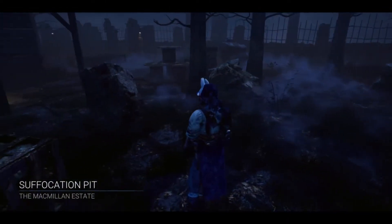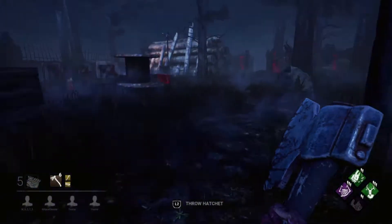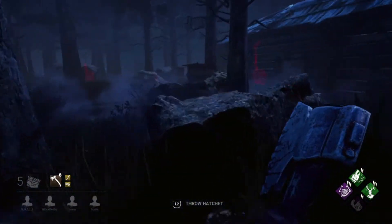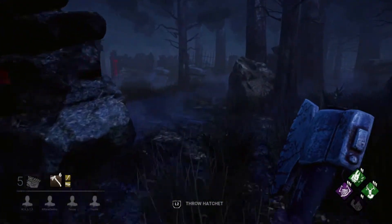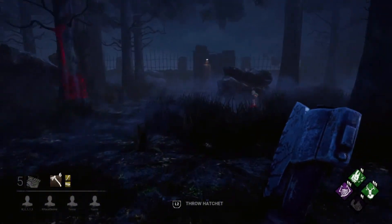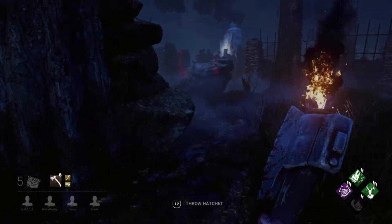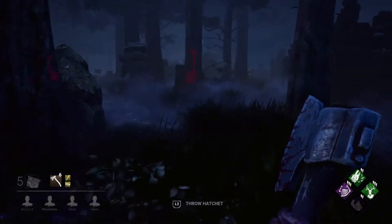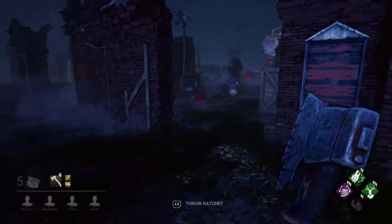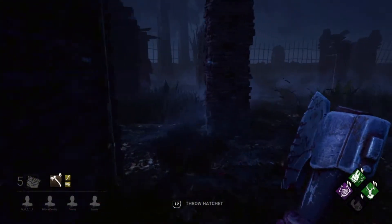Suffocation Pit, the McMillan Estate. So, as I've mentioned in other videos, I've been playing this game for only a few months - obviously not as long as most people. I never used to use Huntress because I thought she was one of the weaker killers, but I leveled her up for this video and found she's actually quite decent once you get some practice with the hatchets. The only thing I hate about her is her lullaby gives her location away awfully quick.